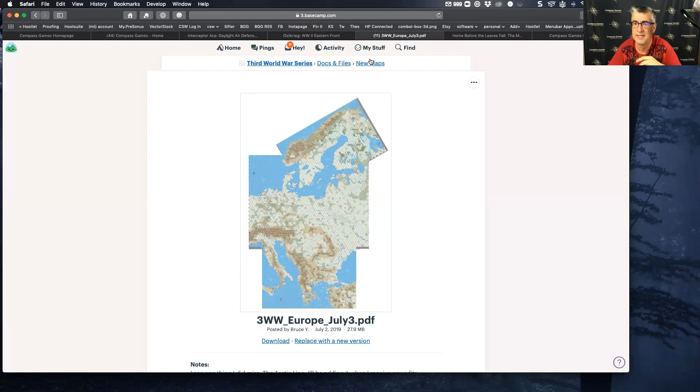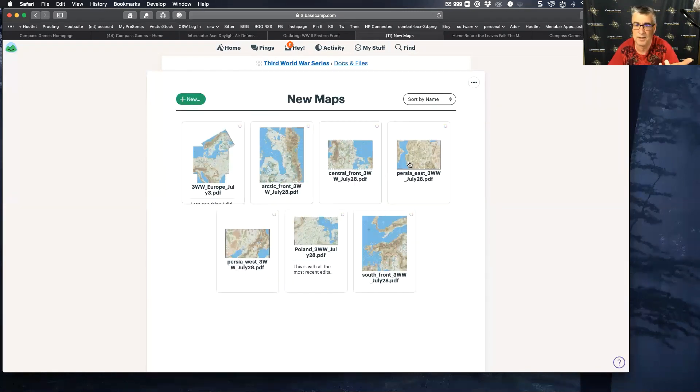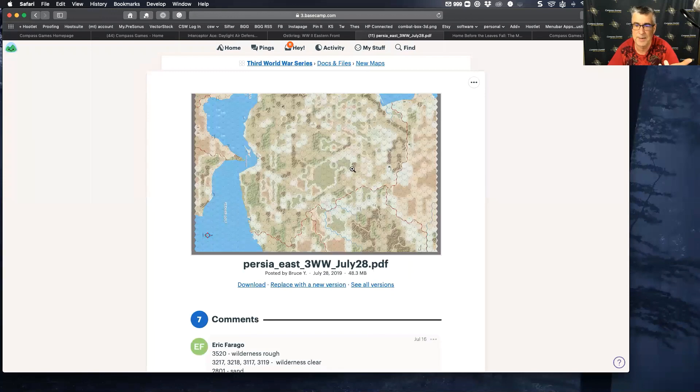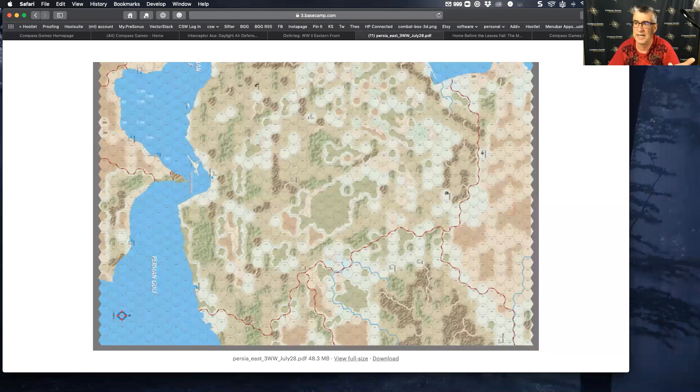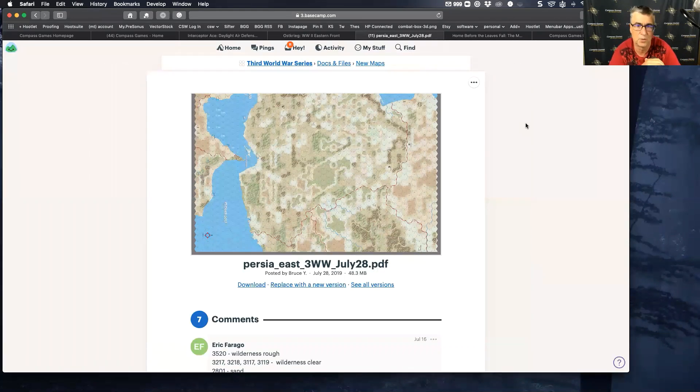I've got separate map sheets available — here, for example, is the Persia/Eastern map; there are two maps for the Middle East. So the maps are all basically done, but we're now looking at the air theater lines as well. Next we'll segue to the counter sheets — we've got the counter and marker manifest complete for the game, which includes a host of new markers to help players facilitate gameplay. There are a bunch of new displays and markers we're adding to support the original rules that are just going to make the gameplay experience that much better.